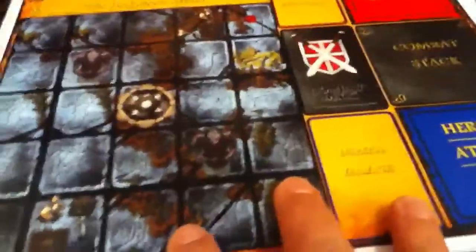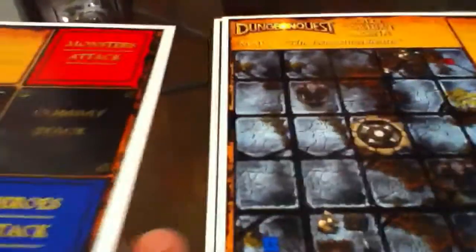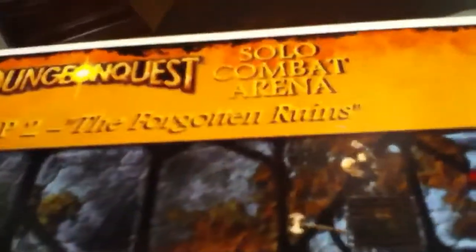One thing that was important to me is I like things to look very coherent. I went through like five different drafts because I really love this game and I wanted everything to look like it came with it when you bought the game. I think other gamers are like that too. So that's map two, the Forgotten Runes.